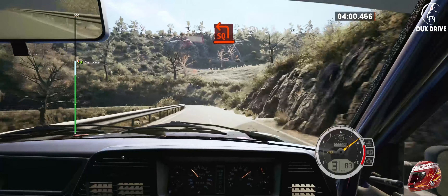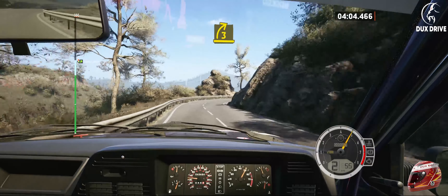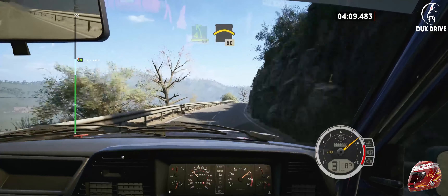Square left, half long, and 3 right, half long, tightens, and 4 left short, keep in, 50, slowing, right to the crest, 60.